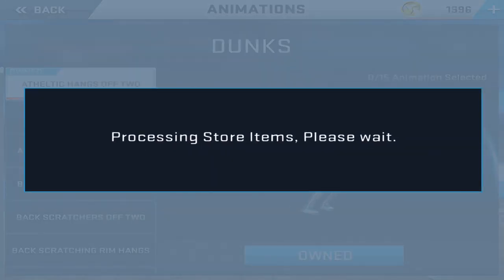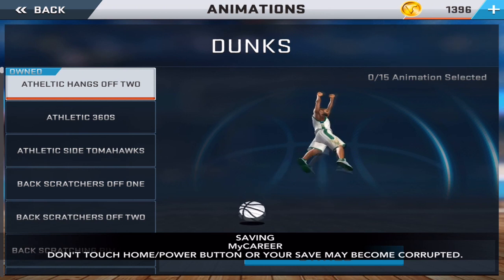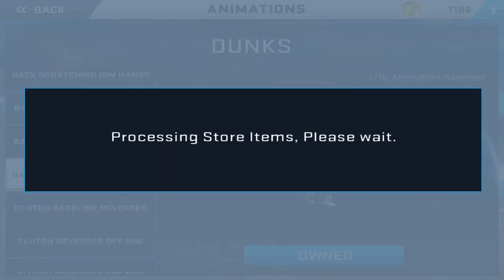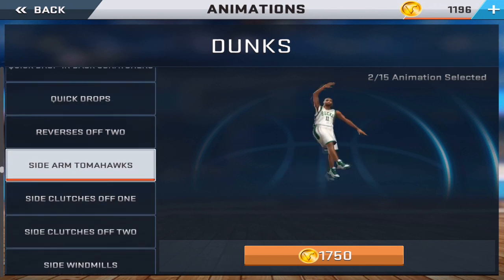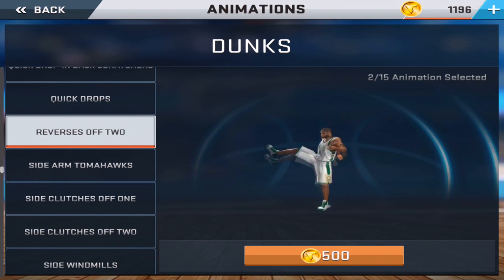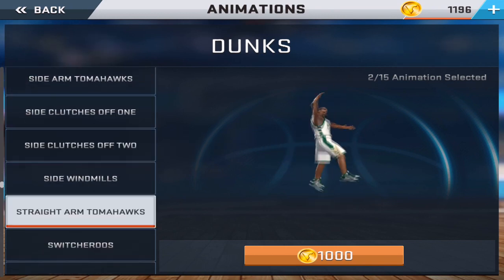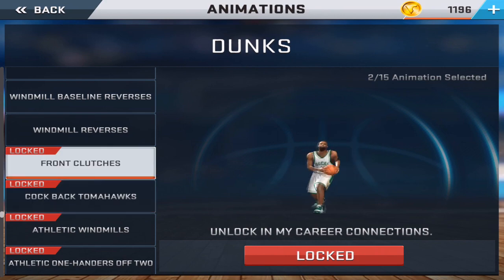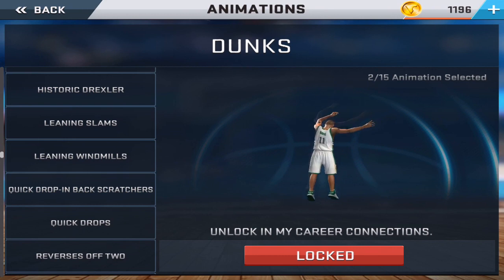The prices of the dunks look really affordable, though some dunks that were free in 2K16 are now priced at a really low price. The basic 360 dunk package is priced at 200 VC, and the side-armed tomahawks are priced at 1,750 VC — that doesn't make any sense to me. I prefer the 360s anyway. Some dunk packages also need to be unlocked in connections, which puts some emphasis on doing them.